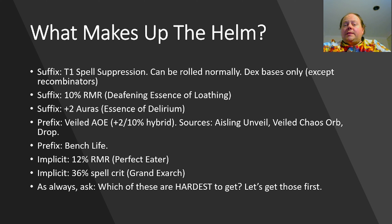Then we have the implicit: 12% Mana Reservation Efficiency, which is a perfect tier Eater of Worlds mod, and 36% Spell Crit, which is a grand tier Exarch mod. As always, your first point when you're trying to reverse engineer how something was crafted: which of these mods are the hardest to craft? How do we get those first? Or alternately, how do we not destroy them when we've got them?